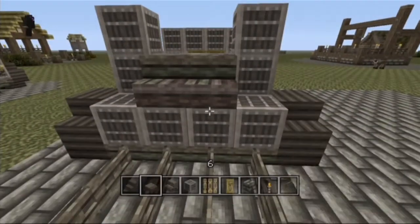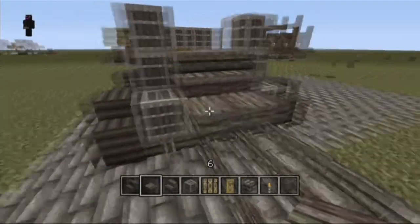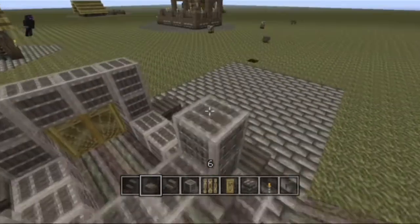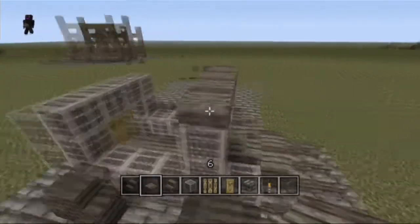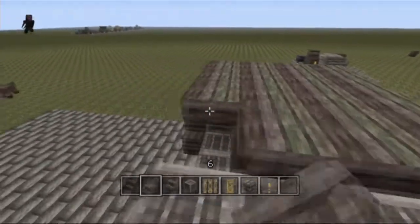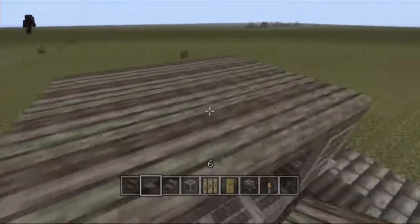Now get some jungle stairs, place a seat and a little step for the driver. Then place jungle slabs covering the entire roof, which should also be six by four.